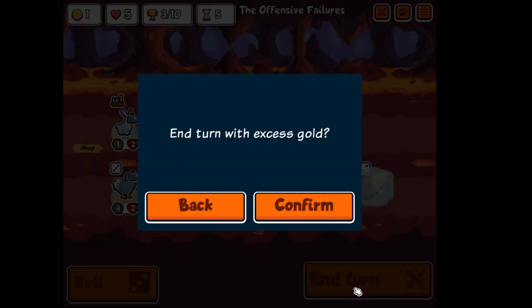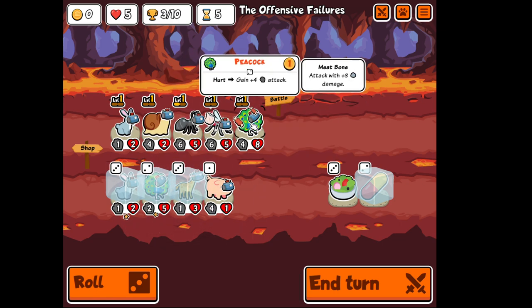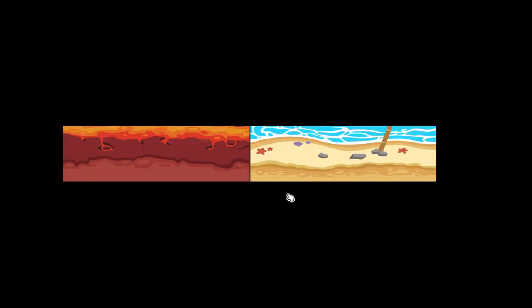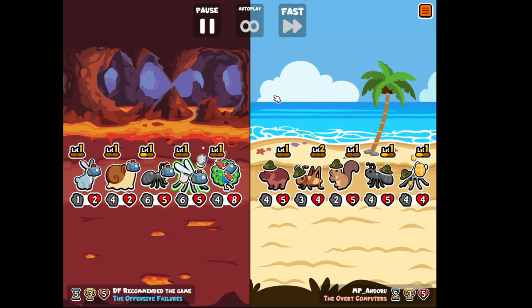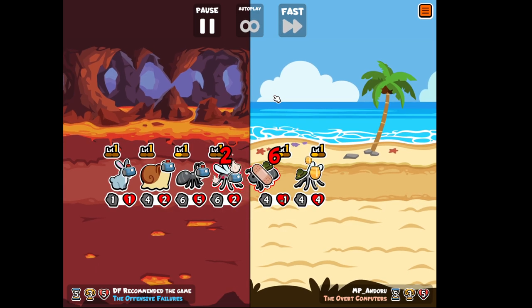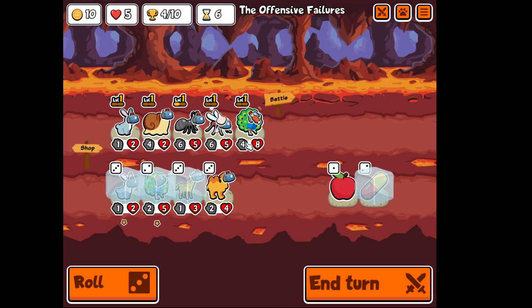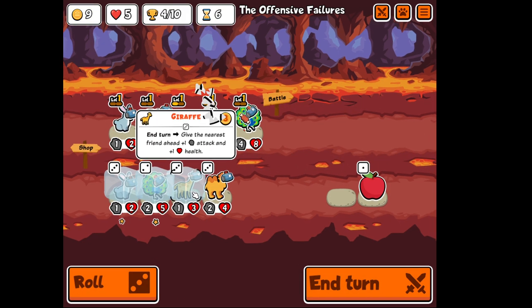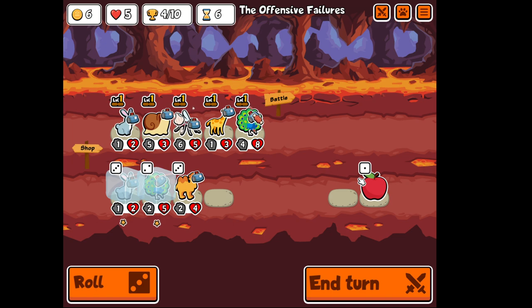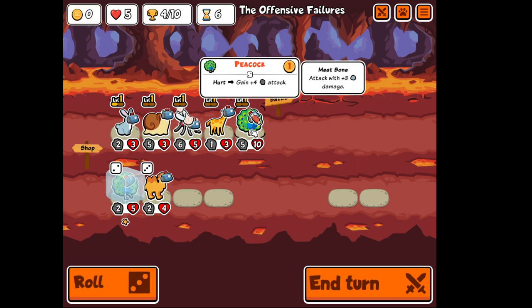So plus 1 plus 1 will be added to other pets. Refresh — Giraffe! On end turn it gives the friend ahead plus 1 attack plus 1 health, which is good for all the turns. It can gain you up to 20-20 if you survive for very long. Survived, survived, and survived. I think garlic is better than the meat bone at this point. So let's kill the ant, get the giraffe right on the peacock, get the rabbit here, and get the apple on the peacock so it gains additional 1 HP.